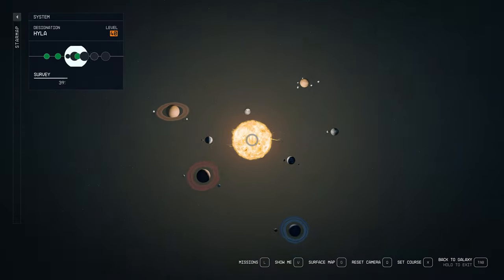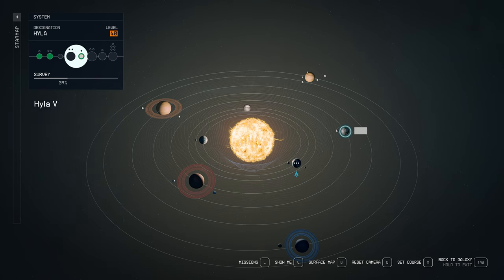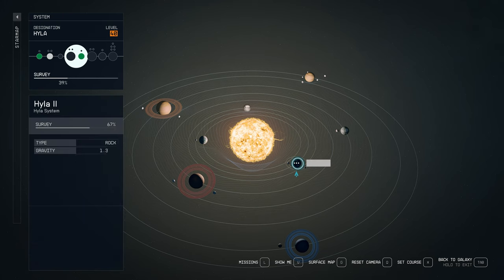Hyla is a level 40 system. There are a few planets in this particular system as well. If you want to put an outpost here, you have lots of moons and planets — you can just see how many there are. This would make a really good outpost system and you could set up other outposts on these planets for resources. You wouldn't need to set up interstellar transportation — you could just get everything from this particular system. I really like this system.